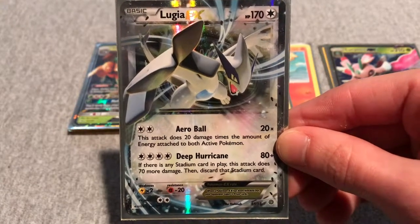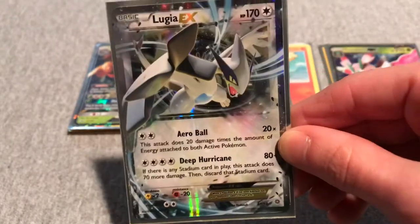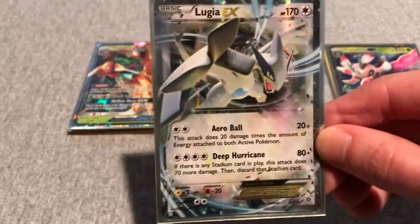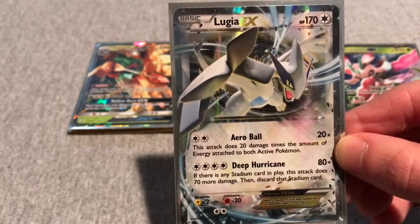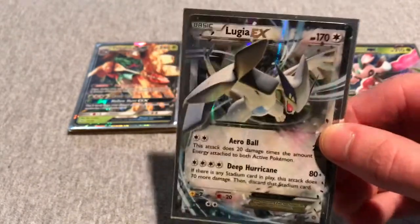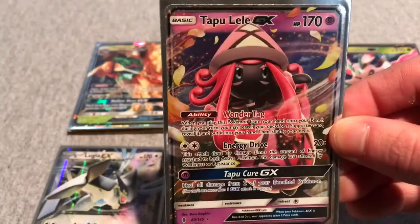Next I have Lugia-EX with 170 HP. I like to use the attack Arrow Ball — it's 20 times the amount of energy attached to both active Pokemon. This is great if your opponent is set up; they do all the work for you. Say your opponent has four energies on theirs, that's 180 damage, so it's a huge possible damage output with Lugia-EX.